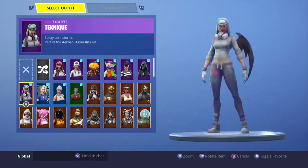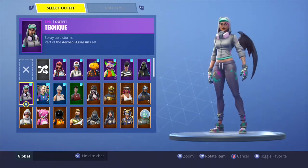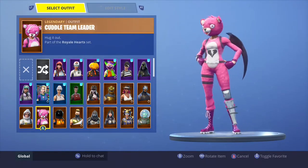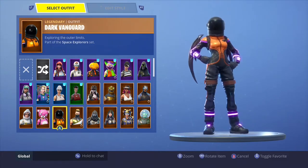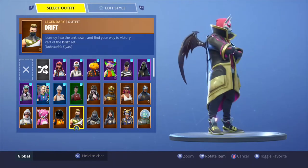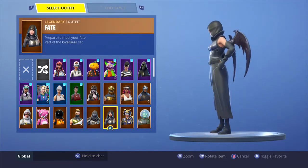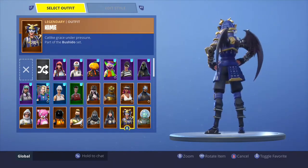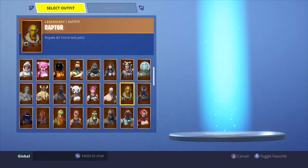Arachne looks really good on Arachne, I like it. Specialist — no. Finisher — no. Technique — it depends on the colorway you pick. Senior — no. Team Leader — looks decent just because of the contrast of pink. Vanguard looks really good on Dark Vanguard. Max Out Drift — no. Enforcer looks really good, looks amazing.